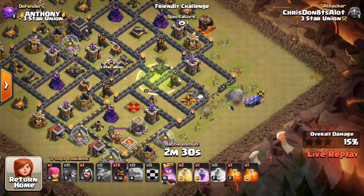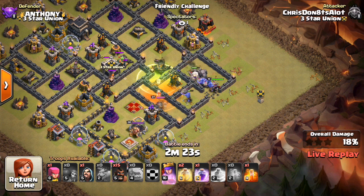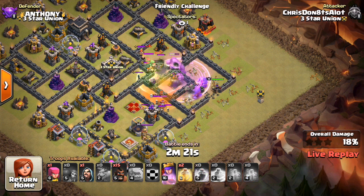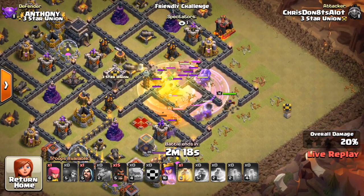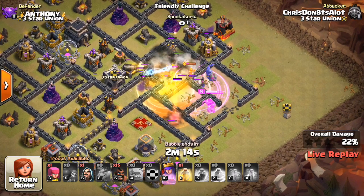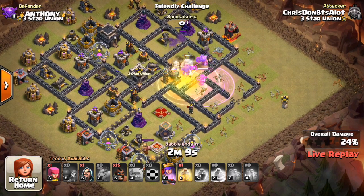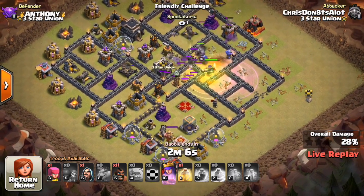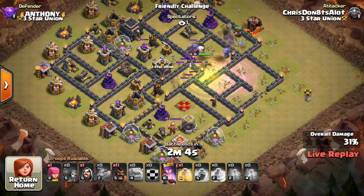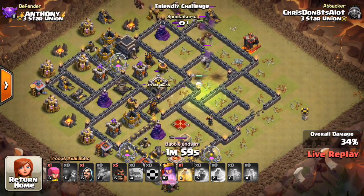He dropped a few hogs to take it out. He's coming in with a stoned attack, has the three golems and the bowlers from the CC making their way into the base, with jump and poisons for the CC troops. I had a baby dragon, a few valks, and a wizard in there — just a standard CC. He dropped down the rage and his troops are going down pretty quickly because this is a compact base. He doesn't have his king — his queen is only level 15, so his king is upgrading. That does hinder his ability to attack this base.